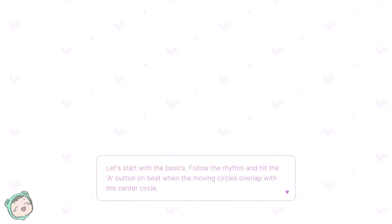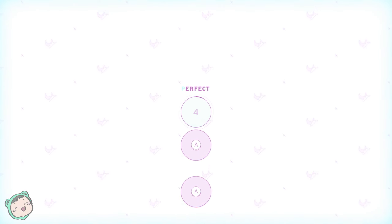Melatonin is a rhythm game that requires precise timing for a dreamy experience. Make sure your sound is on and avoid using Bluetooth audio. I think this is like a game about dreams and dreamscapes and all that stuff. I am using a controller. Let's start with the basics — follow the rhythm and hit the A button on beat. It's kind of like Project Evo, at least for now. Like what I saw on the Steam page was not like that.